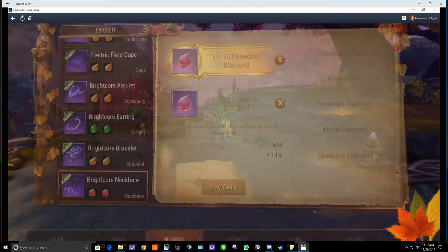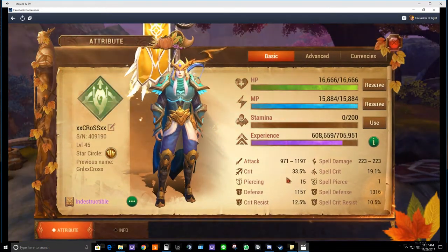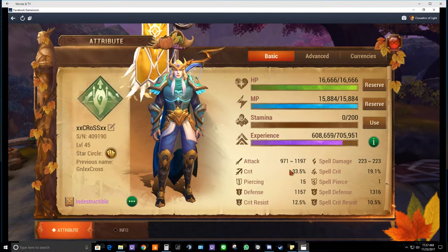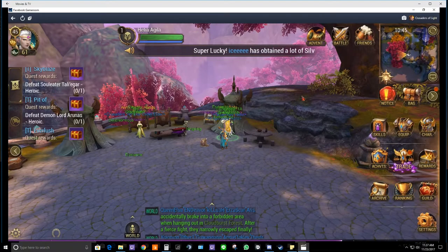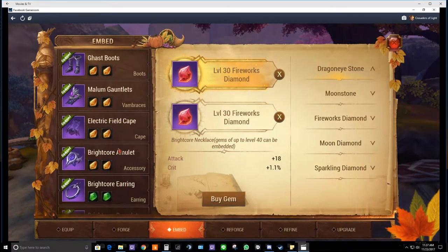We're now at 45k rating — look at that. We went from 957 to 971 minimum attack, and we gained an extra crit. These little adjustments really add up.